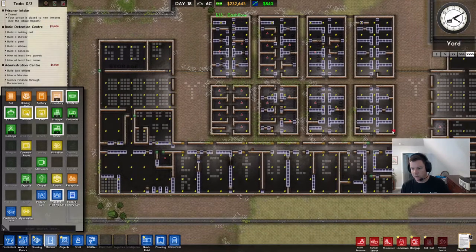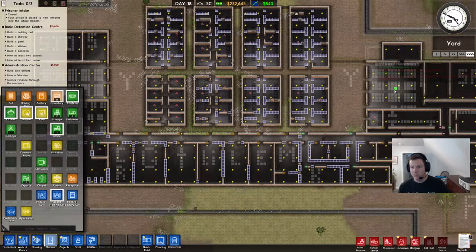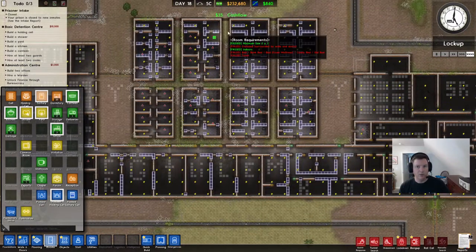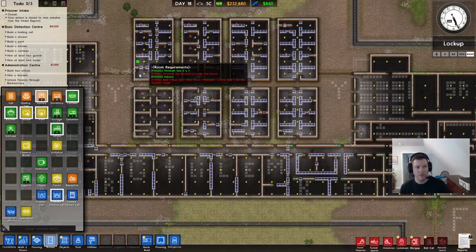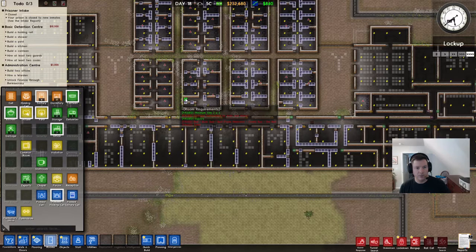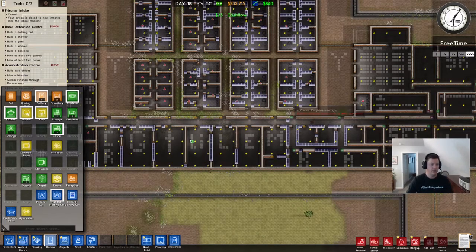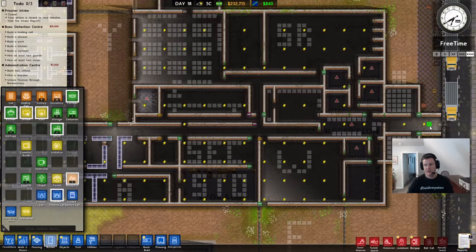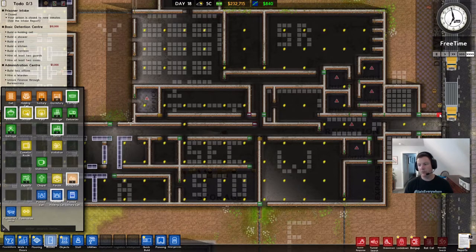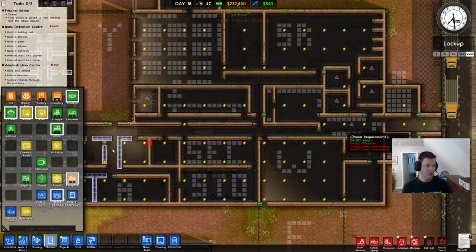I think I'll start with the offices as far as bringing in objects, because I want to get those done so that I can get my warden doing some research. Let's get our solitary — there's two on the northwest end of every block up there, and then two on the southwest end of these blocks down here. So we've got lots of solitary. Let's work our way back up here. We've got reception.